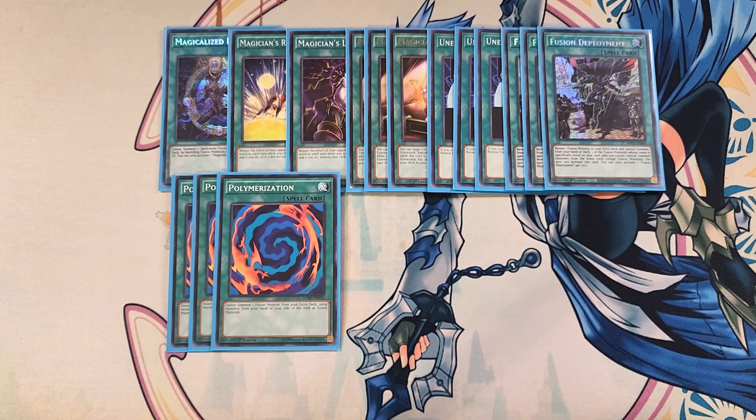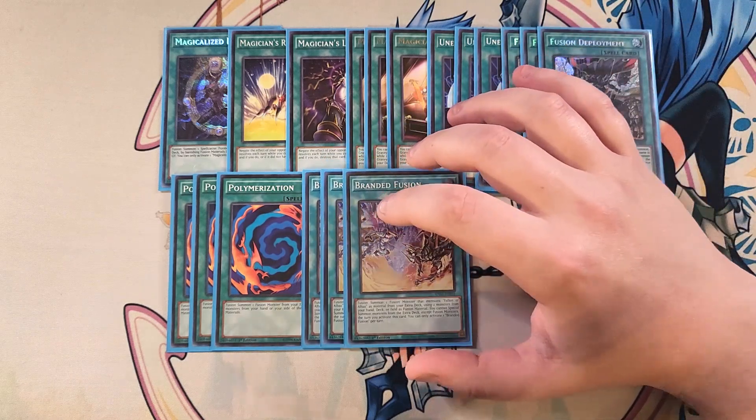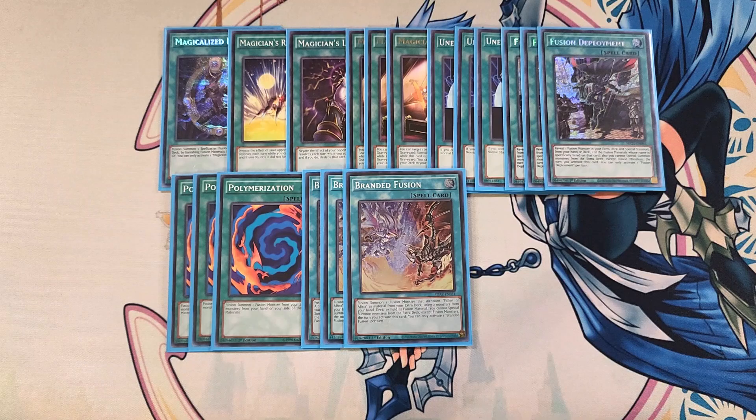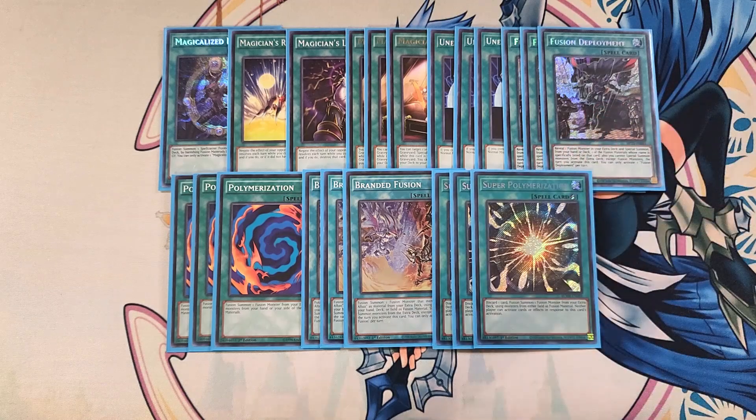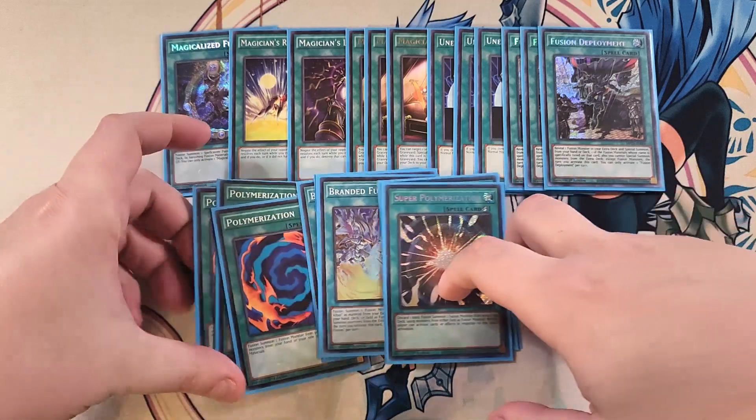We then play three copies of Branded Fusion as a three-of. This card makes the deck more consistent, letting you step into Time Wizard of Tomorrow or boss monsters like Mirrorjade, and it lets you use monsters from your deck as fusion material. It does lock us into fusion summoning, which is totally fine because that's all we're playing in the extra deck. We then play three copies of Super Polymerization, which is great for breaking your opponent's board while also getting a cool boss monster on our side of the field.